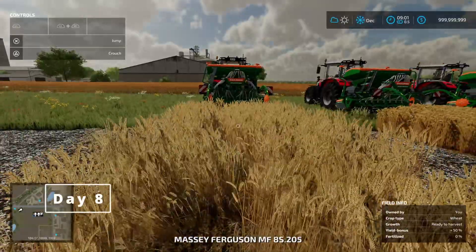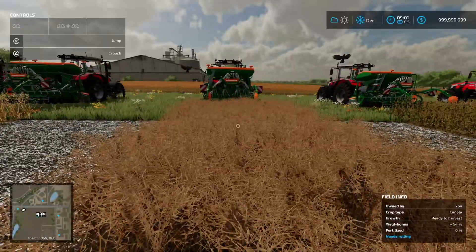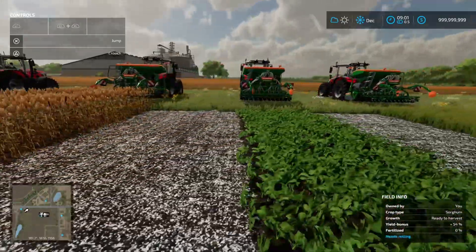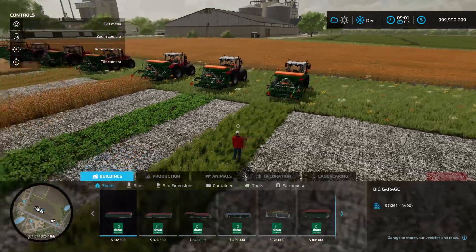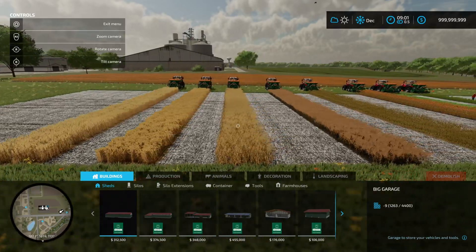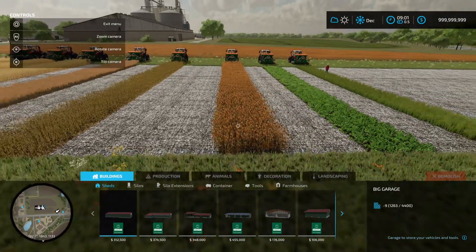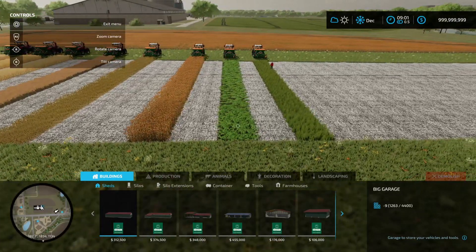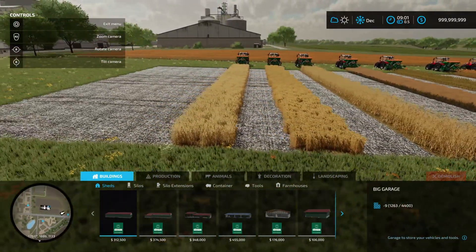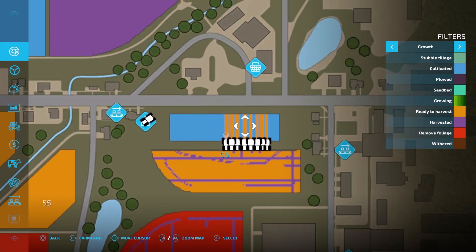All right, sleep again — and here we are. Wheat ready to harvest. Barley ready. Oats ready. Canola ready. Soybeans ready. Sorghum ready. Oilseed radish ready. And grass ready. So that's everything ready to go. These are all the grain crops available with the seeders. The sorghum looks quite vibrant when it's ready to harvest. The oat, barley, and wheat are all very similar. Checking the growth map — all ready to harvest.